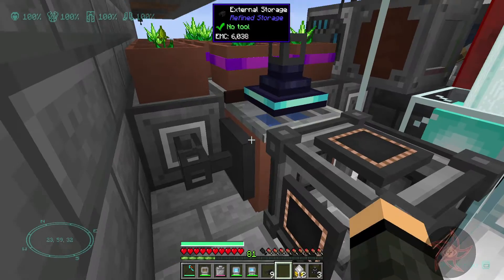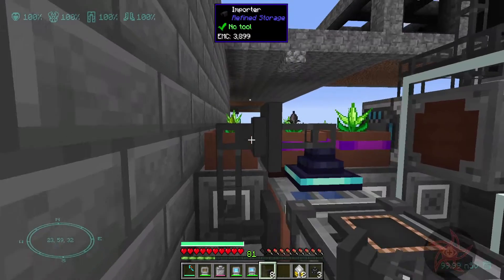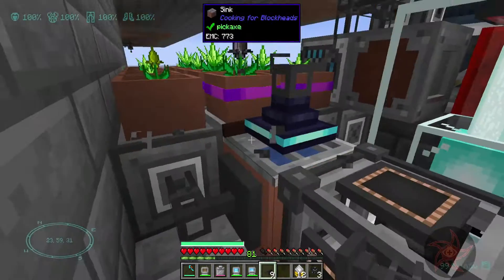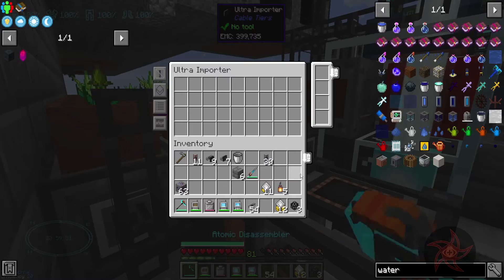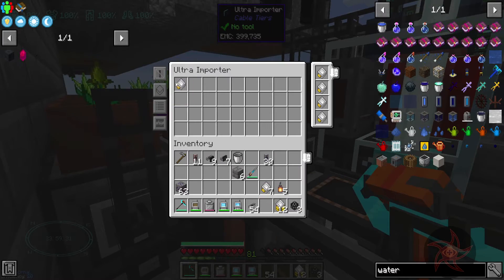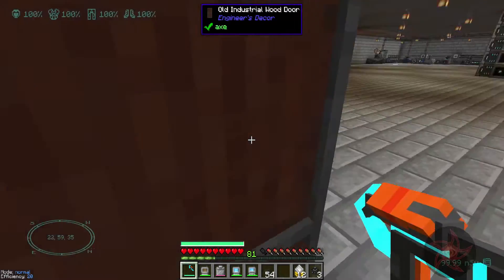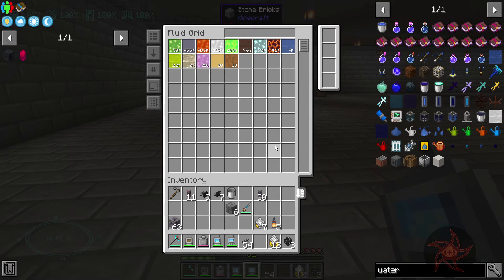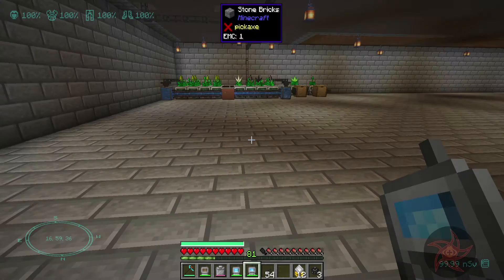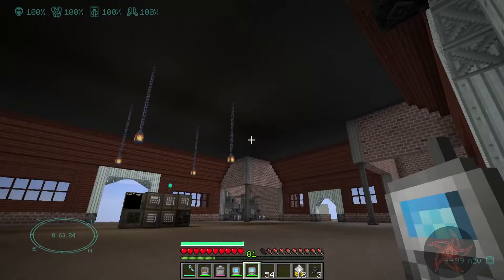Why don't we go extract only? In fluid mode. What we should see is our water just skyrocketing up. What we're not seeing is the 2 billion water that is supposed to be in the system — or accessible by the system.